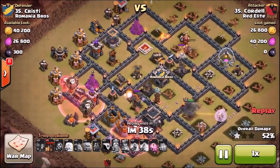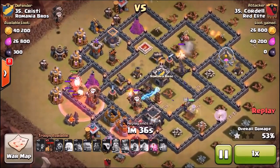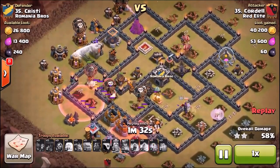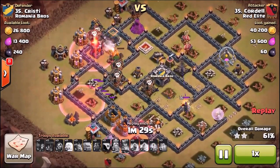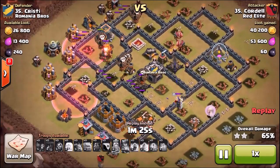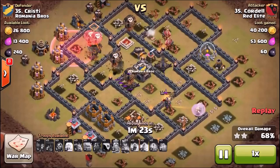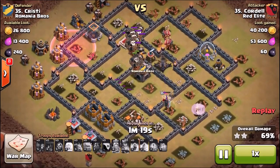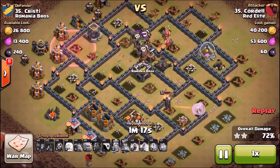Coming in from the south, going to use Haze spells — very nice use of spells here. He uses the poison for the pups to keep the queen alive, dealing with those pups from the lava hound. He's using Haze spells on the air portion of the raid, and he's using the rage spells to keep the queen alive with the healer queen, with the queen walk portion of the raid. Just a really nice fundamental raid here, splitting your heroes.